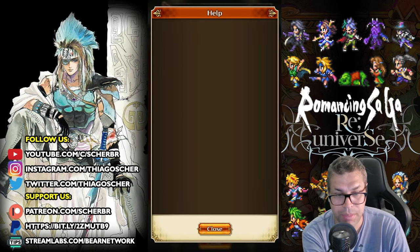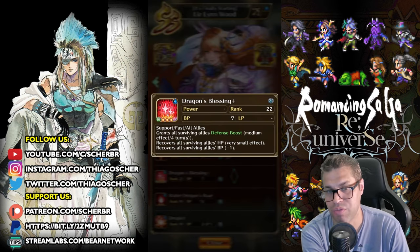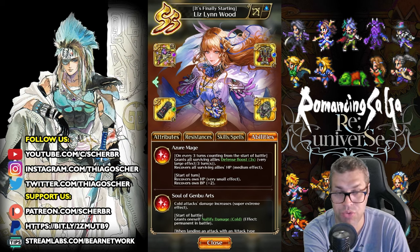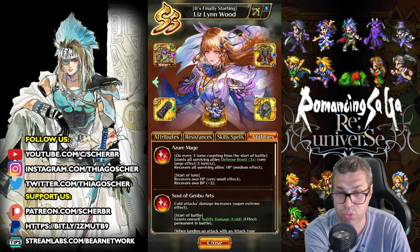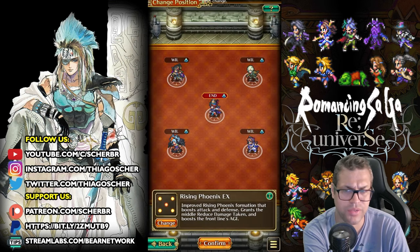Then we have Liz, because she will apply lots of Defense Boosts with Dragon's Blasting Plus every single turn, and also Heal. She also has a very important Heal every 3 turns, and also extra Defense Boost. She is your main Healer and BP Battery — one of the best characters in the game right now.